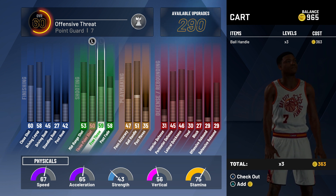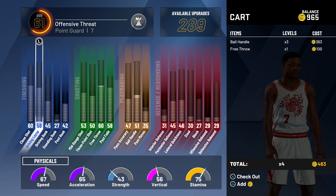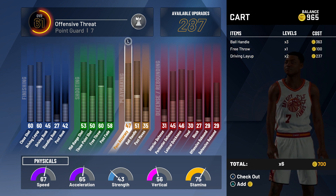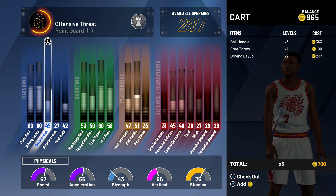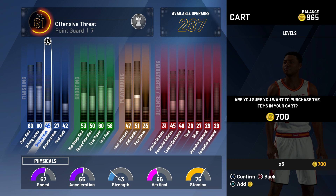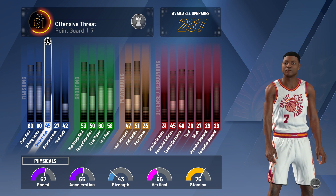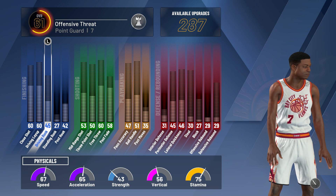For shooting — three pointer, free throw — I'm gonna have the free throw up by one, so that's gonna be at a 60. As far as with my layup, I'm gonna have it at a 60, so I'll leave it at that for now. My overall is 60 — offensive threat — even though I'm not gonna be taking that many jump shots. I'm gonna get my teammates involved more and keep getting the VC points so I can keep upgrading. There's really not much for me to work on right now because I'm at flat baseline. I have no problem with it because I know what my character is capable of.